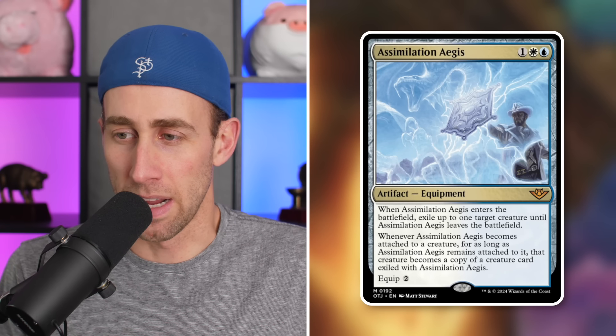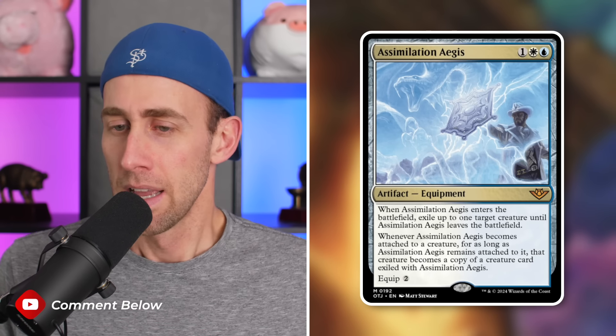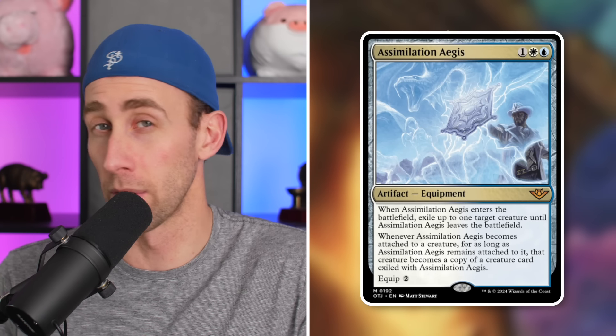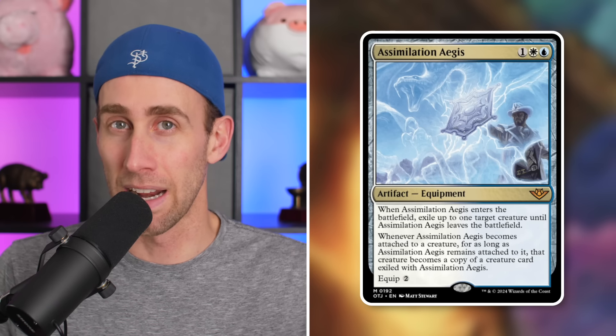That's pretty interesting — it's kind of like Oblivion Ring, essentially, but it's for specifically a creature instead of just any permanent. This one does not specify your opponent's control, so you can target one of your own things if it makes sense, which gives it more flexibility. I like when they don't limit these things.